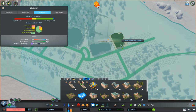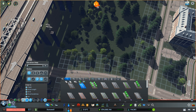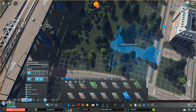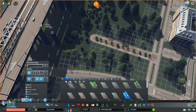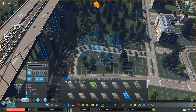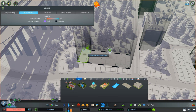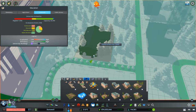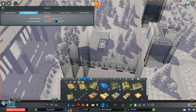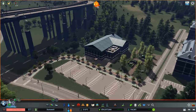Where should we place down the gymnasium? I think I'm going to place it right over here — there'll be plenty of parking for the gym. Maybe I should include some little parks here and there. Wow, that fits perfectly there. Yeah, that looks really nice, actually, right beside the gym.